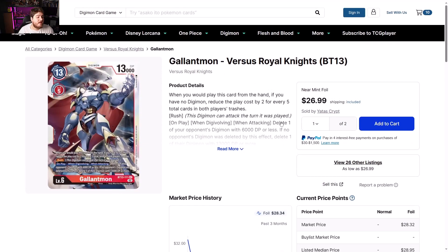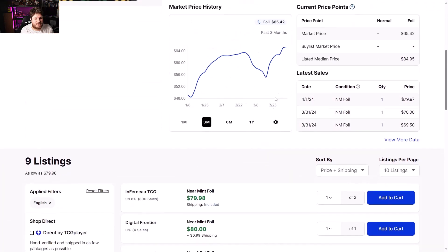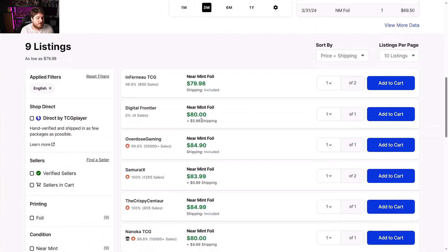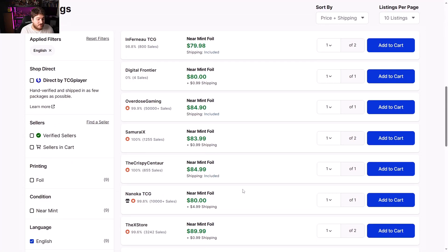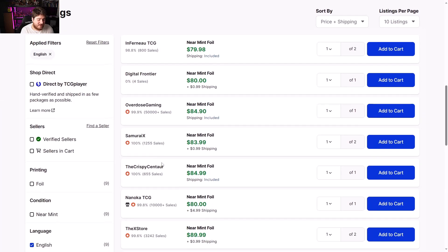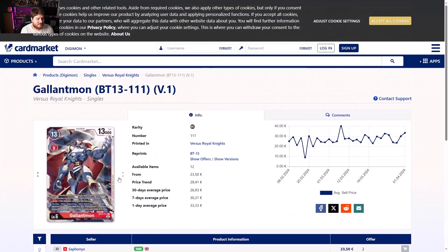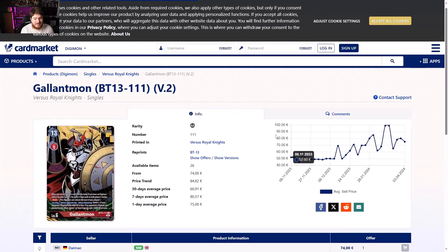Gallantmon versus Royal Knights BT-13 showing some movement — people are thinking of some spicy plays with it. Gallantmon is very much a game closer in its own right. Europe side the alternate art versus Royal Knights BT-13 is going up — we're looking at $80 to $85, $84. Europe side looking like 23 to 28 euros.